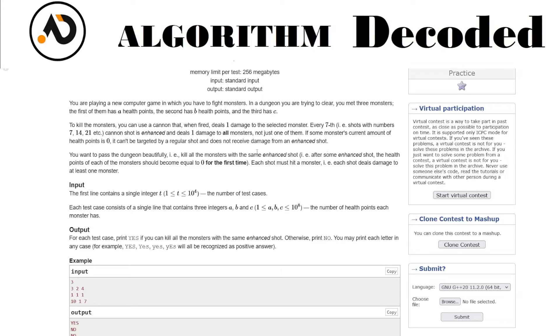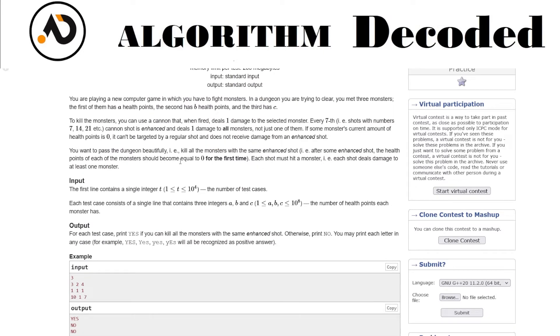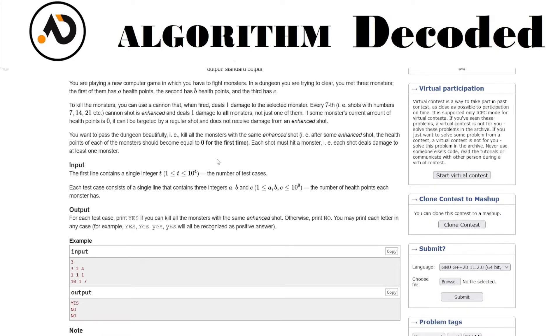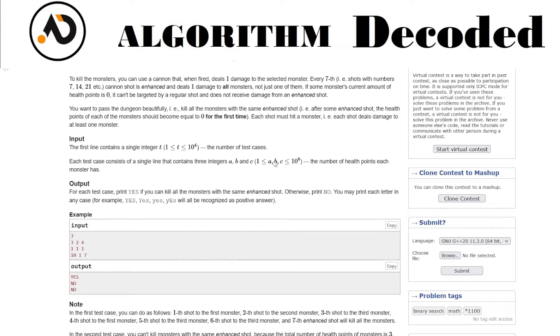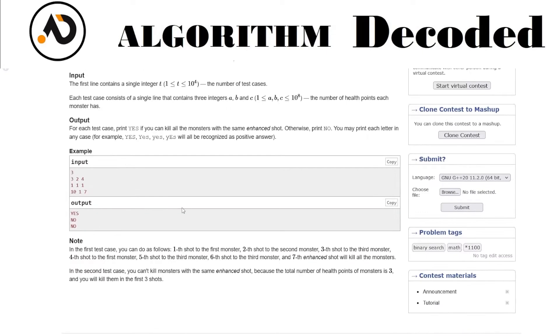To kill all monsters with an enhanced shot, each monster's health must reach one, and the shot number at that point must be a multiple of seven — that's the enhanced shot that kills them all. Each shot must hit one monster; you can't miss. The input gives t test cases with values a, b, c — the health of the three monsters. Print 'yes' if you can kill all monsters with the same enhanced shot, otherwise print 'no'.